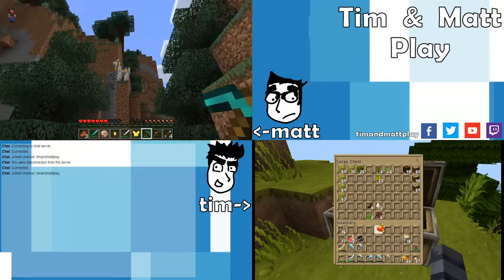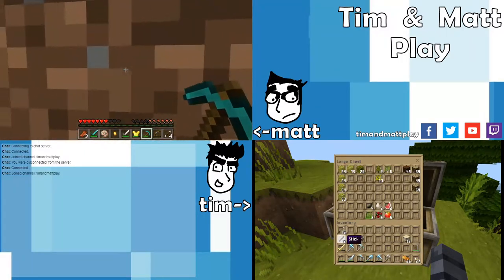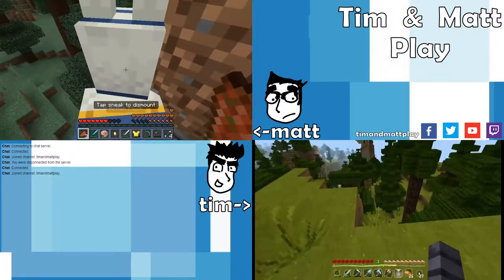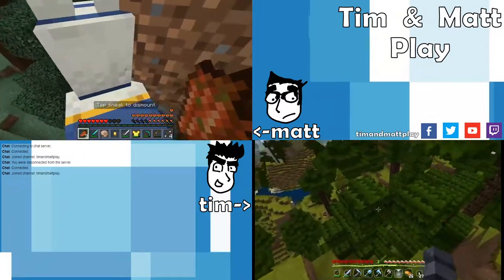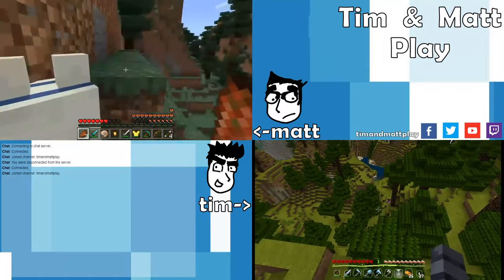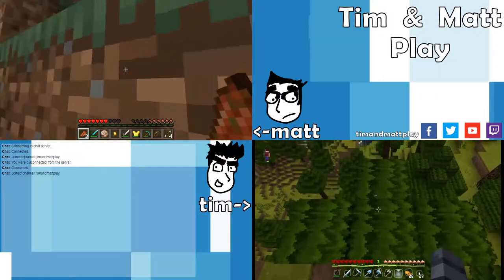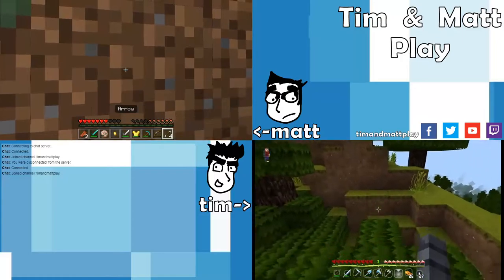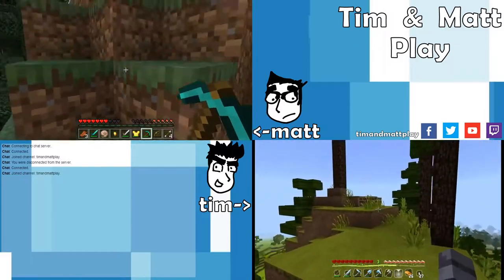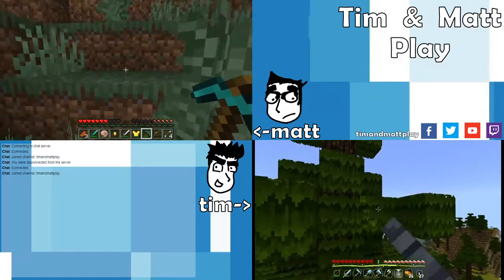There's a llama! Can I tame this thing? Those llamas belong to the wandering trader — he wanders around and trades at exorbitant prices. One time he wanted five emeralds for some sand. I'm riding the llama — does that mean I've tamed it? No, the llama won't let you direct it, it just goes where it wants. I see you down there, I'm up here. I'll dig my way up. I keep falling further down. 2020 mood.